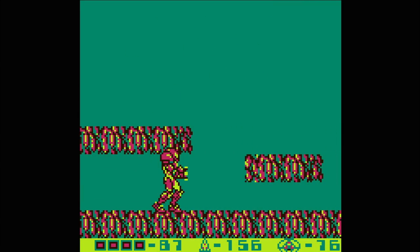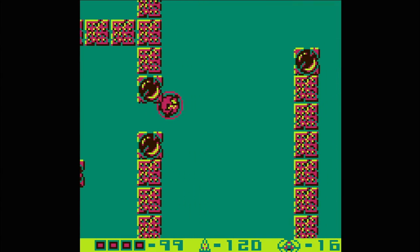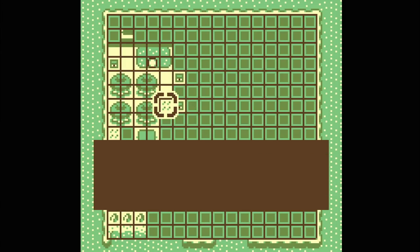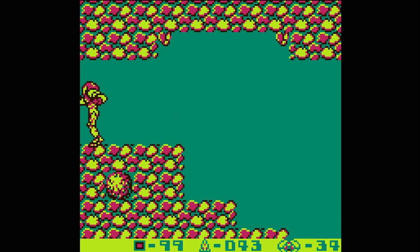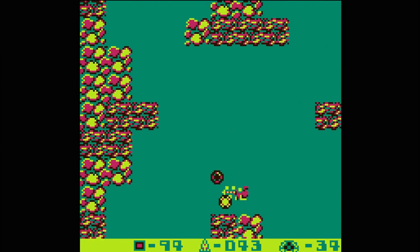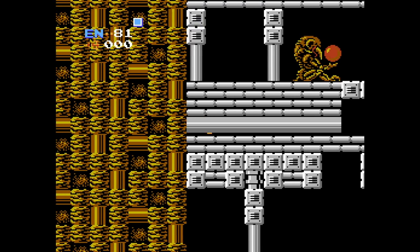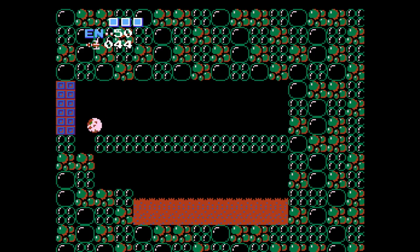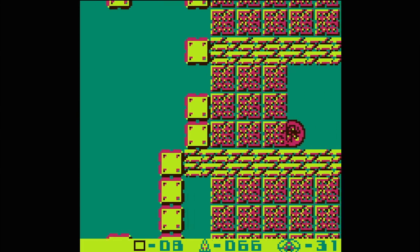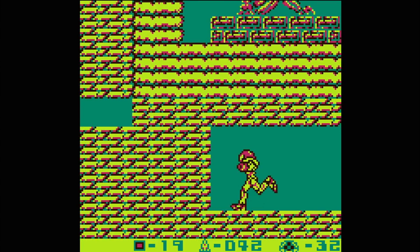Metroid 2's biggest setback is of course the lack of a map. Being a game based on exploration, it would be nice to see where one has been to plan where to go next. That said, most players should be able to get much farther into Metroid 2 compared to the original without a map, thanks to its more linear approach and better design. One of the biggest pains in Metroid was randomly bombing walls for progression — the game was misleading, with some areas appearing bombable when they weren't, and bombable areas rarely featuring clues. Metroid 2 is superior, either using alternate tiles to hint at a possible progression point, or making it clear there is something on the other side worth exploring.